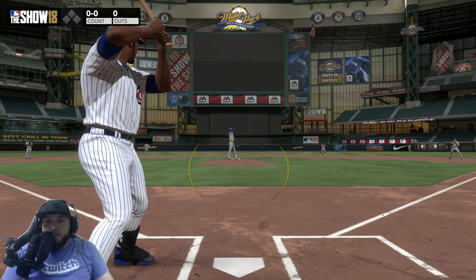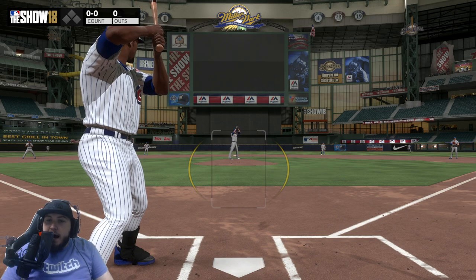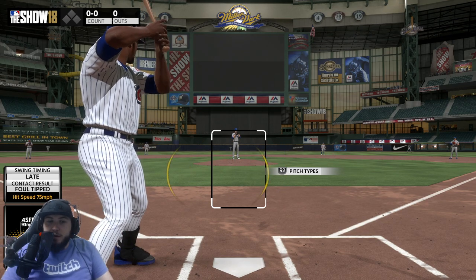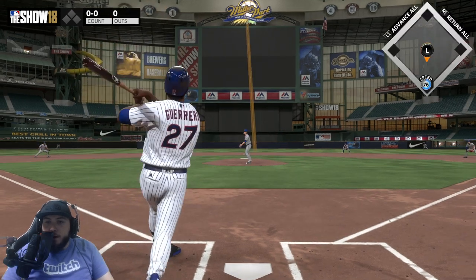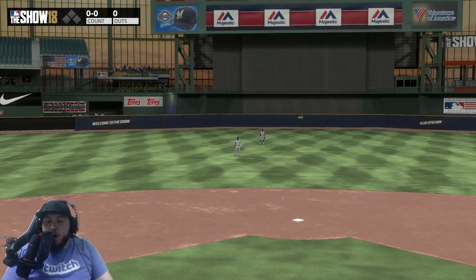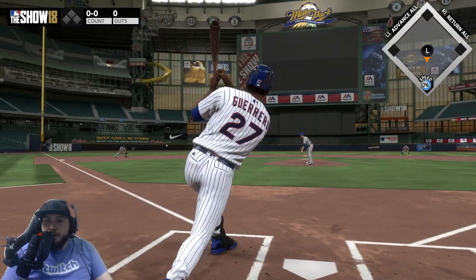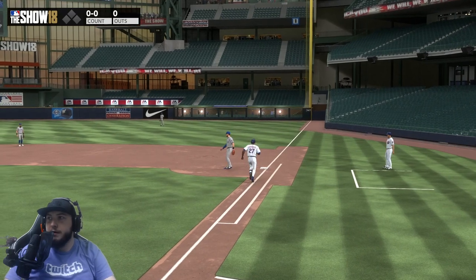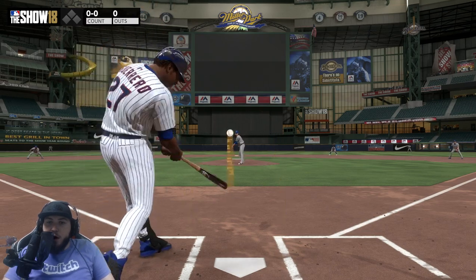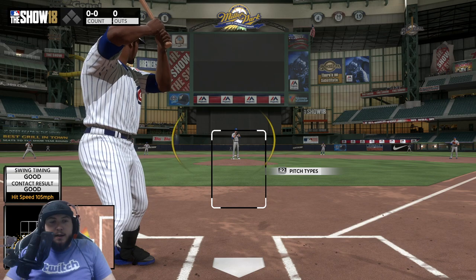The righty versus lefty matchup is probably the easiest matchup in the game. Lefties for the most part don't have a lot of velocity — they rely on movement — and in this game if you're good at hitting the off-speed slower stuff, this is just going to be a cakewalk. Some pitchers have cutters, like Cole Hamels might have a cutter, and a lot of lefties have a circle change, but against a righty it doesn't matter — they crush lefties. There you go — Vlad off the wall! That sweeping curve is so easy to pick up.